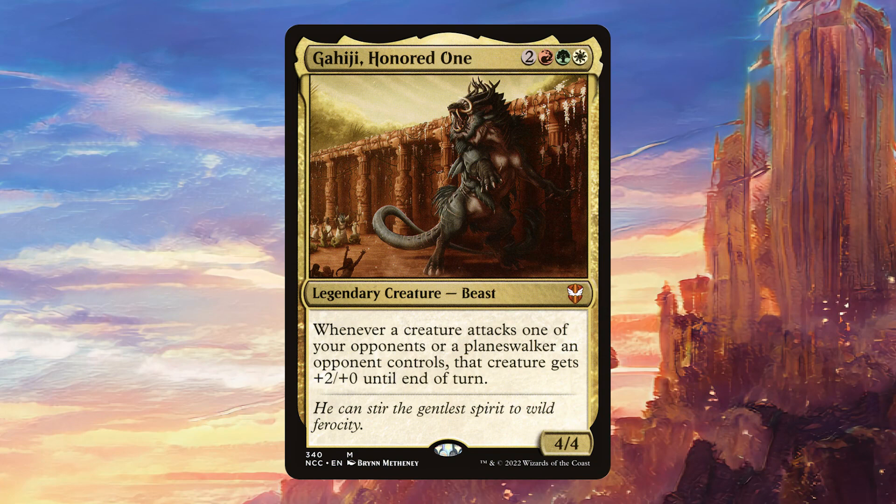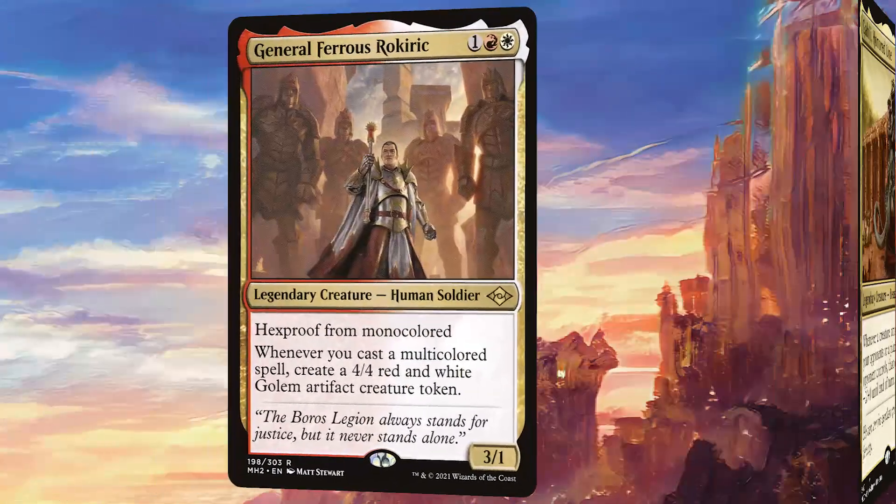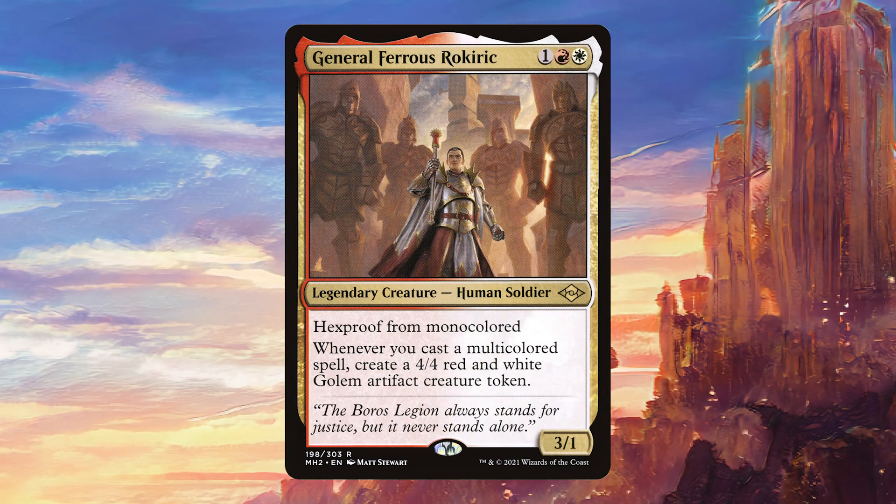Kahichi Honored One is another good way for us to finish the game by giving all of our little creatures +2 attack. It also incentivizes our opponents to attack each other rather than us, which is something we like. General Feroz Rokiric is going to pump out golems left and right in this deck with all the multicolor we've got going on, and Hexproof from Monocolored is actually really solid because a lot of the best removal in Commander is Monocolored — and this is a card they're definitely going to want to remove.